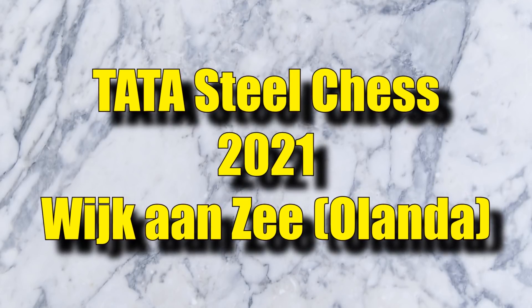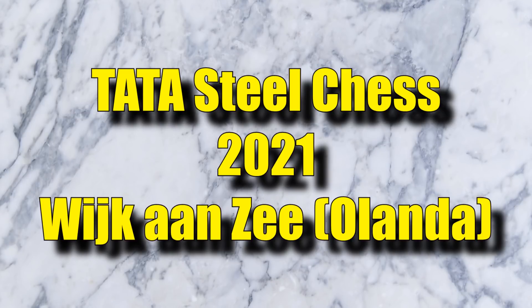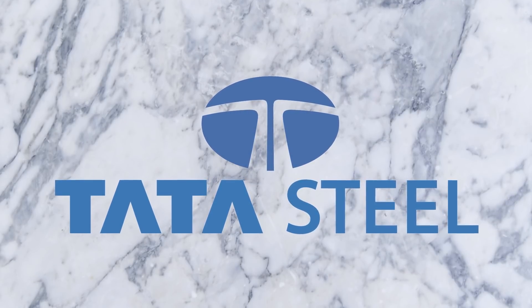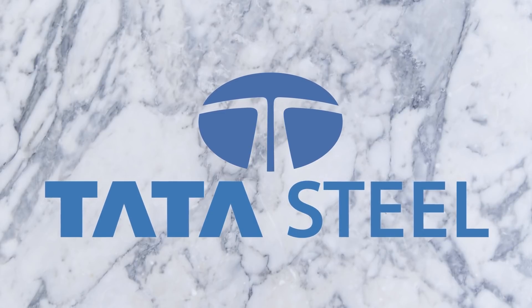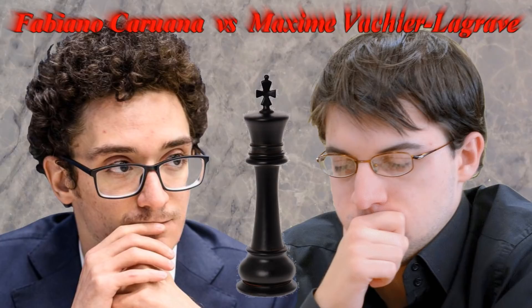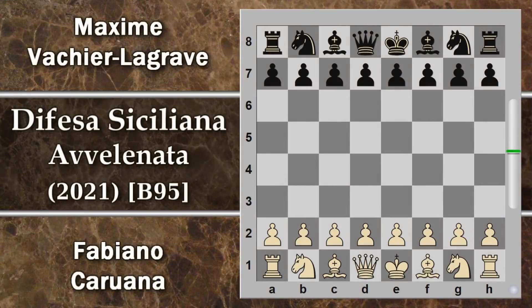Vediamo una partita del settimo turno tra Caruana e Maxime Vachier-Lagrave. Come abbiamo visto nella partita precedente, anche in questa ci saranno dei pedoni cosiddetti avvelenati che se catturati possono essere indigesti per l'ingurgitatore. Vediamo cos'è successo, se l'ingurgitatore si è salvato vincendo oppure ha avuto la peggio. Questa partita è Caruana con il bianco e Vachier-Lagrave con il nero.